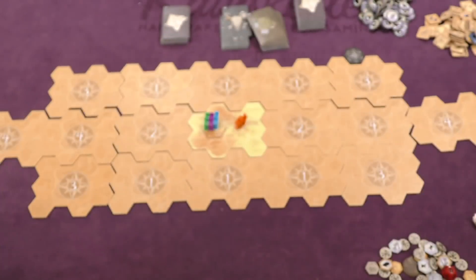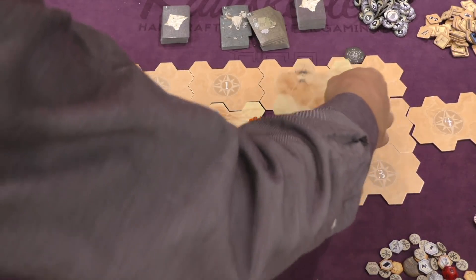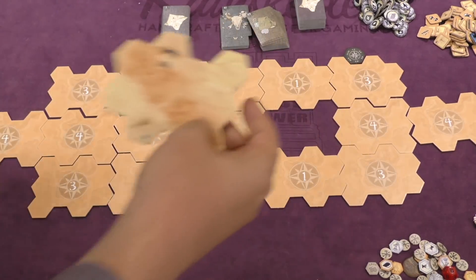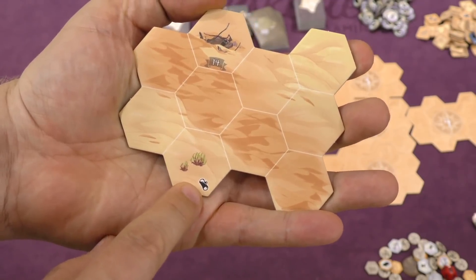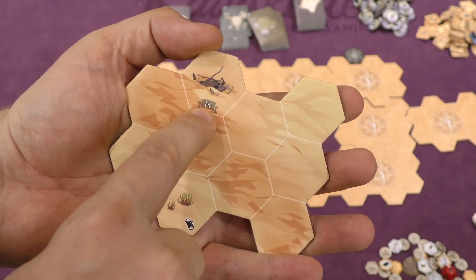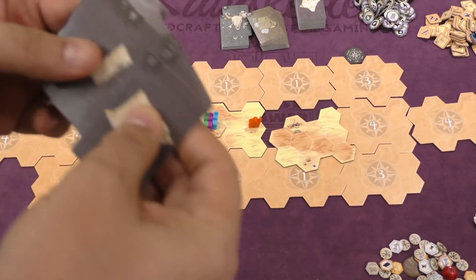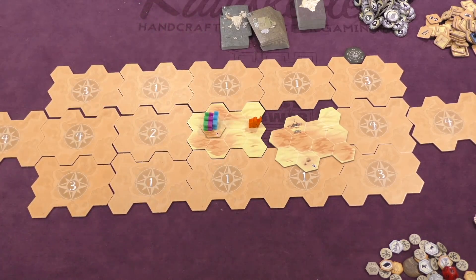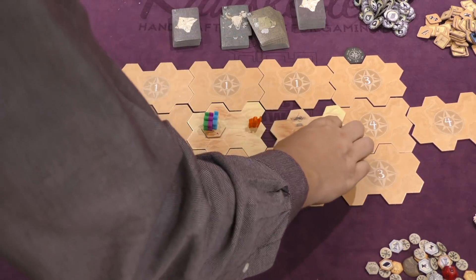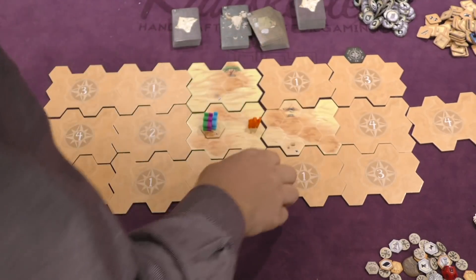You have a bunch of different actions: moving, exploring to discover a new tile by flipping it over, and finding different things in that tile. Sometimes you'll find a resource token, and sometimes a special area where you go through the deck and find a specific numbered card to read. As time goes by, you'll be exploring these different areas and finding things of great note.